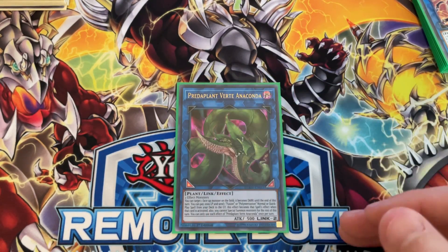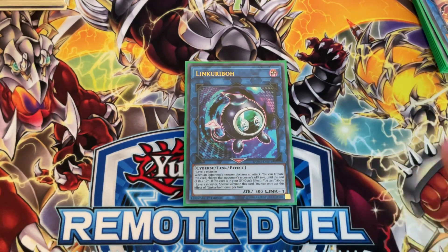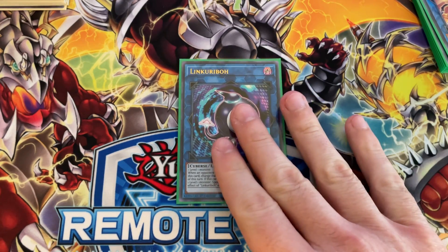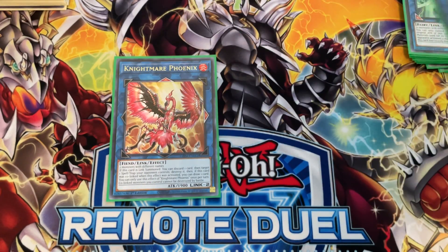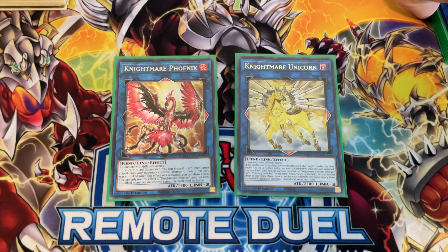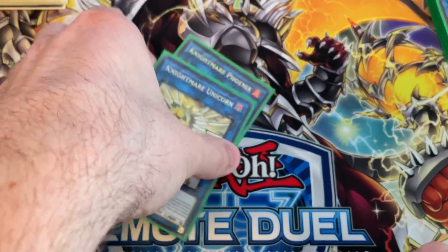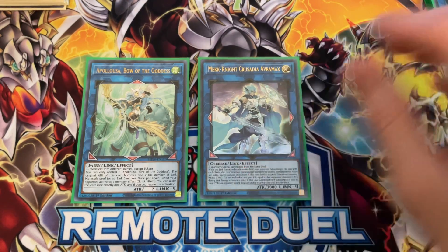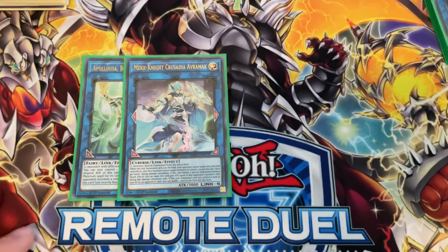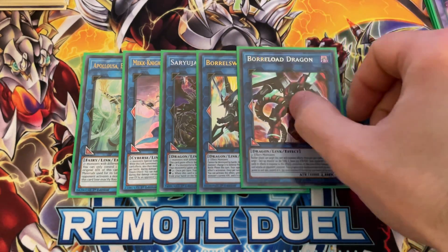I run one Anaconda, one Link Kuriboh — this deck desperately needs this card, I almost considered running it at two, it's really good. One Nightmare Phoenix and one Nightmare Unicorn — they came up a few times, nothing crazy but glad I had them. One Apollousa for monster negates, one Crusadia Avramax, one Saryuja Skull Dread for drawing cards, one Borreload Savage Dragon, one Borrelsword Dragon — and that's it for the link monsters.